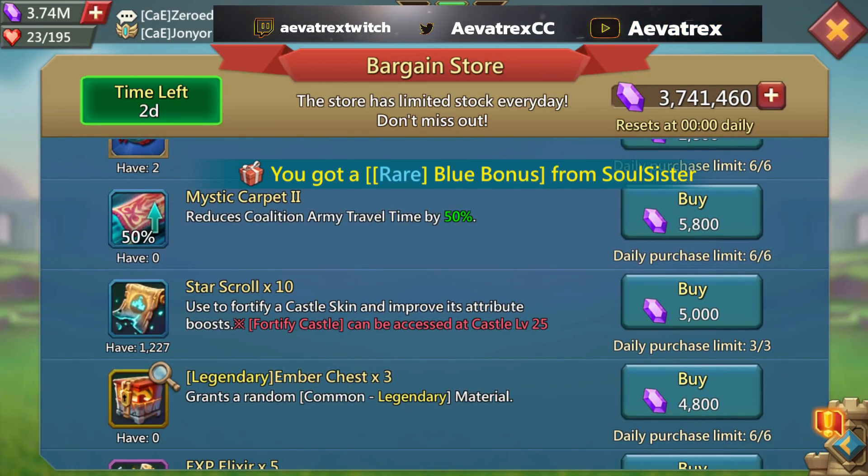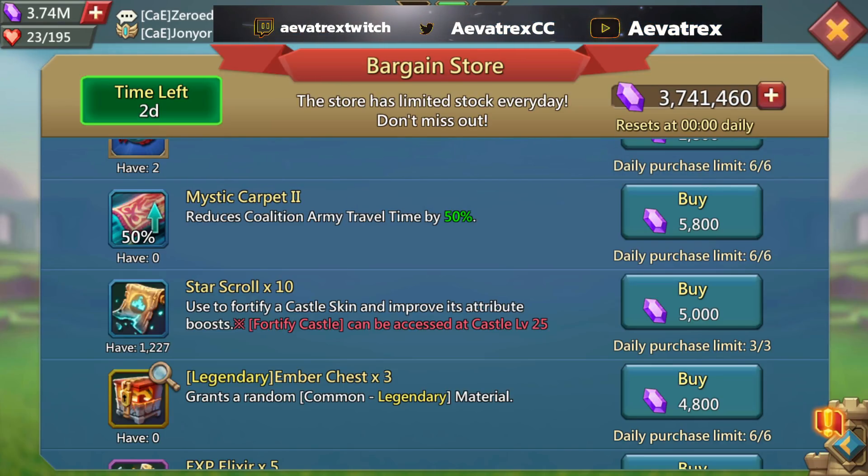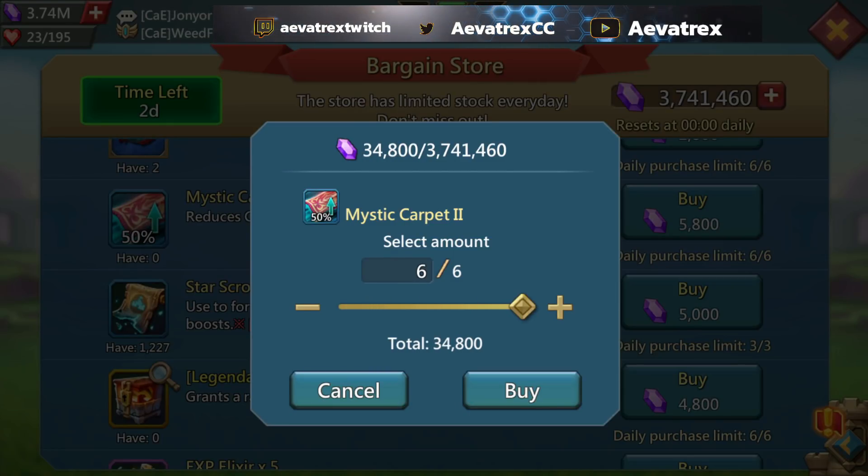Now here's the thing that most people still need — Mystic Carpets. You can buy six every day and these are the 50 percent ones. If you're in a guild that does anything KvK related, war related, wonder wars, baron, emperor, etc., the Mystic Carpets are a must buy. Also don't forget that if you have alts with a decent amount of gems, you can buy carpets on your alts and bring them in for a rally when needed — funnel them in for KvK, fury targets, wonder battles, and so on.